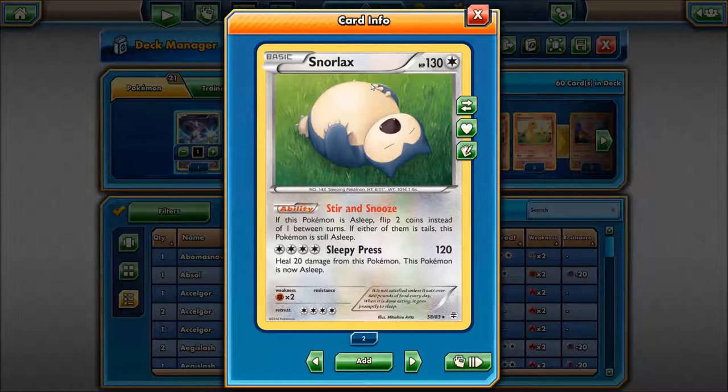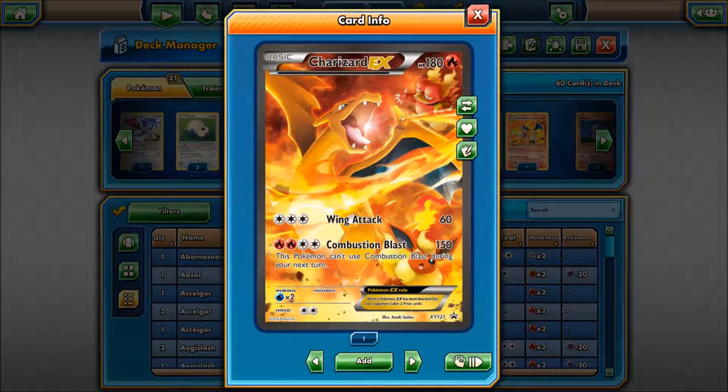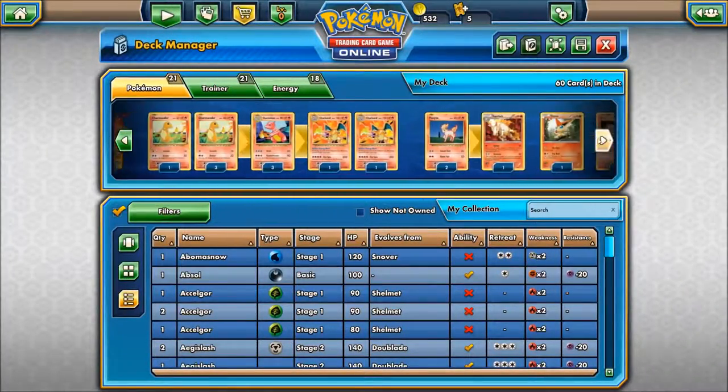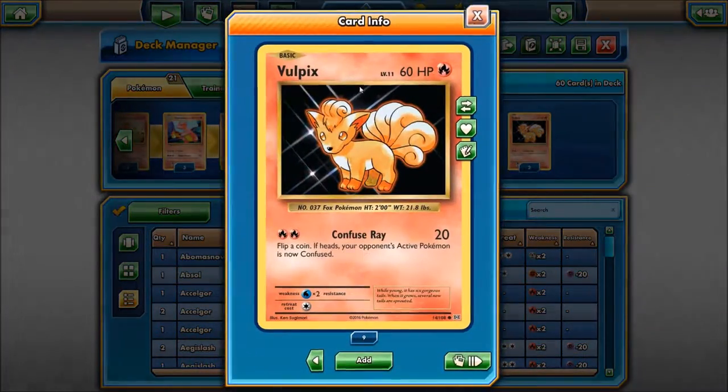Snorlax is basically the same thing. For the fire types, I'm running one Charizard X — I'd run two but I only have one. I'm using legal cards by the way, so I can give it a proper battle test. It has Wing Attack and Combustion Blast and a decent amount of health. Then we have the combo: Charmander, Charmeleon, and two Charizards — one reverse, one proper holo. We've also got two Ponyta, one Rapidash, one Victini, and two Vulpix, which is another starter target.